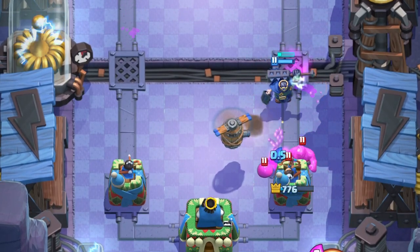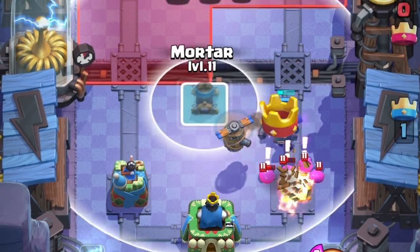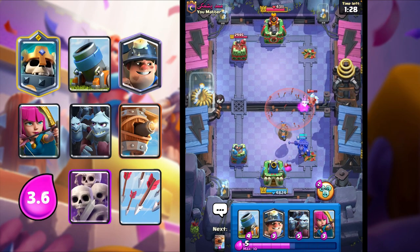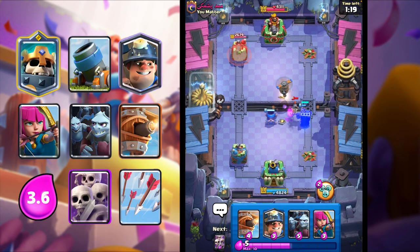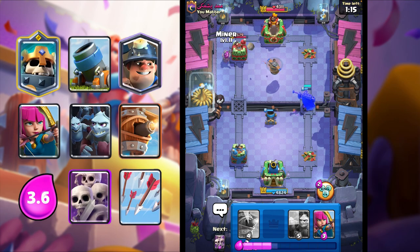I think he'll take our tower, but we'll get some elixir in return. I'm just going to Arrow that - nice, good arrow. I'm going to Mortar here. So we have stuff defending a Mortar, and Mortar most likely will connect. Look at that guys, so we're going to get a lot of damage from that.